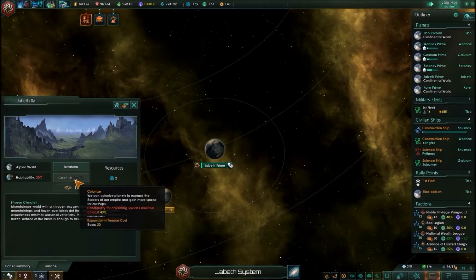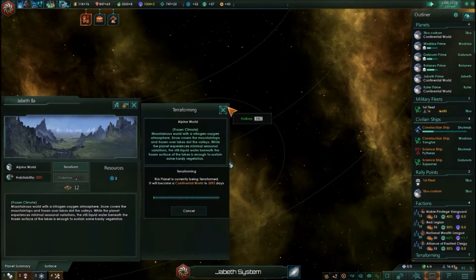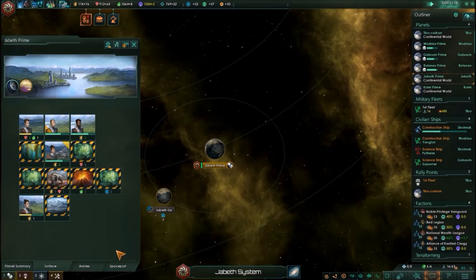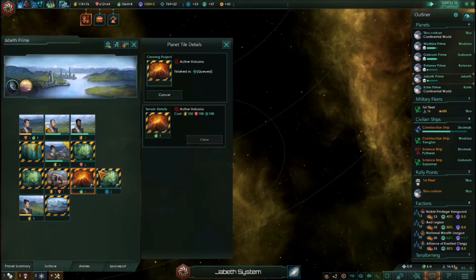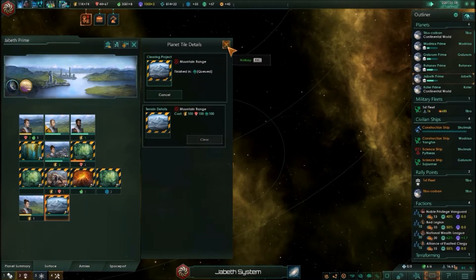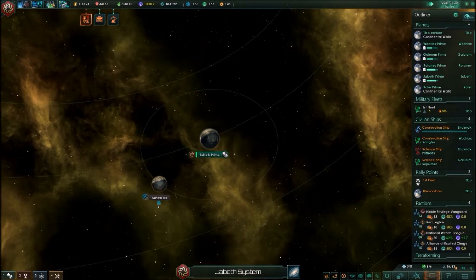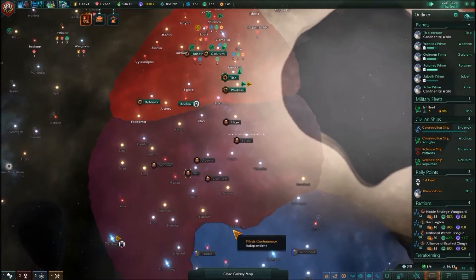Planet summary — colonize, terraform, do it. Surface — okay, let's get this cleared out. There we go. I am going to have to either disband these ships or start using them. Got anybody out there you want me to seek?